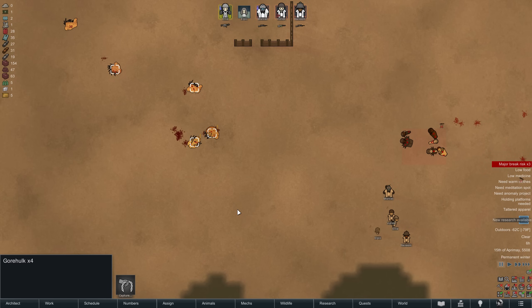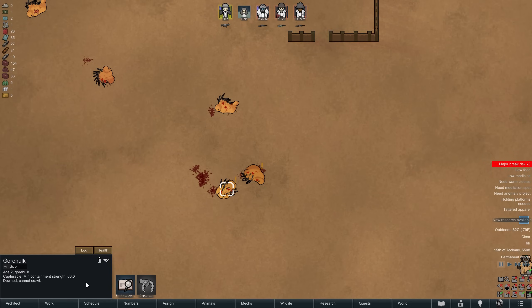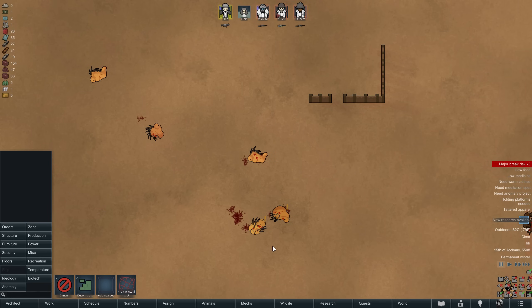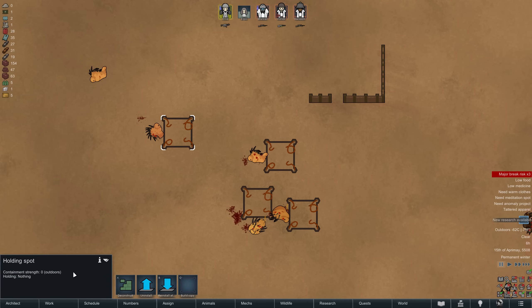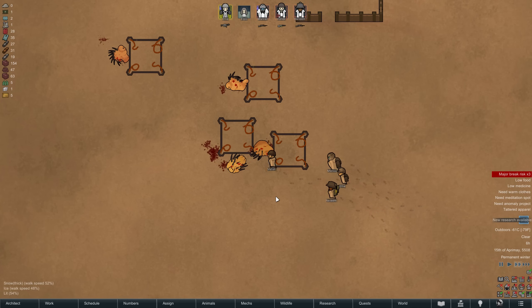One of them died straight away but four are still alive, which means we can now capture and study them. However, capturing these entities requires a containment strength of 60 and unfortunately we just don't have the materials or the research to facilitate that. Nonetheless, we can capture them by placing down a few holding spots, though out in the open these have a containment strength of exactly zero, so they won't hold anything captured for too long.